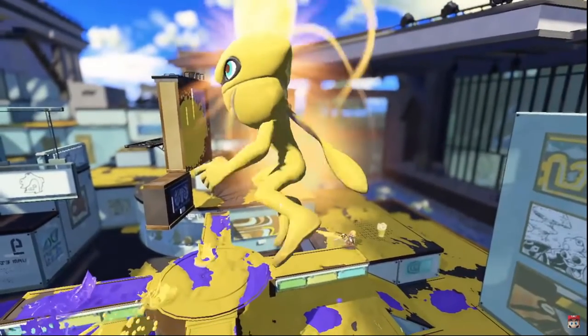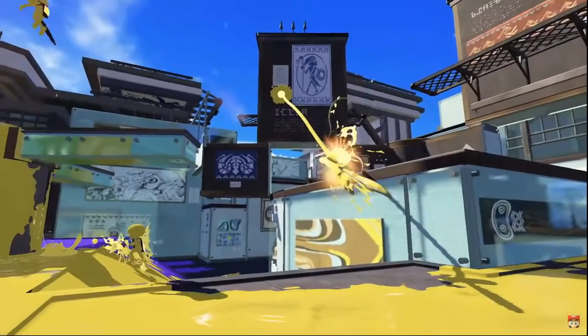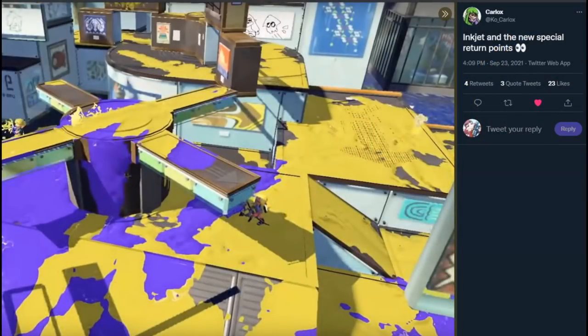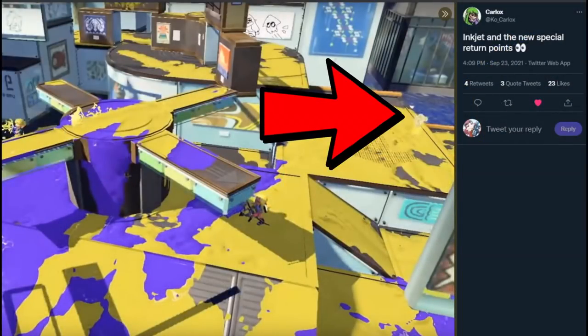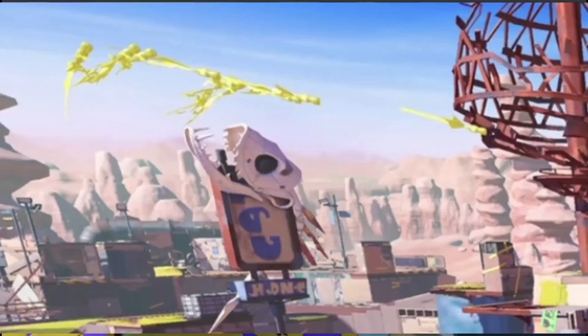And then we see the new grappling hook special. This is attached to the Splash-O-Matic, which also has Burst Bomb, so it seems like a very strong kit. We know you can use it at least two times in a row, as we've seen from the trailer. There's a screenshot going around that shows off the Inkjet recall, and a lot of people think this is used for the grappling hook. However, as Karlox has pointed out, there's also an entirely different recall icon. So, is Inkjet in Splatoon 3? Maybe. We did see Tenta Missiles, even though they haven't been mentioned at all, in the first trailer, so I think it's definitely possible.